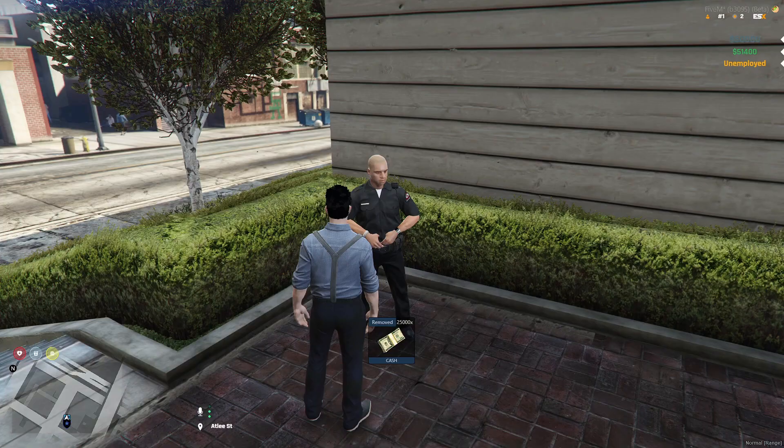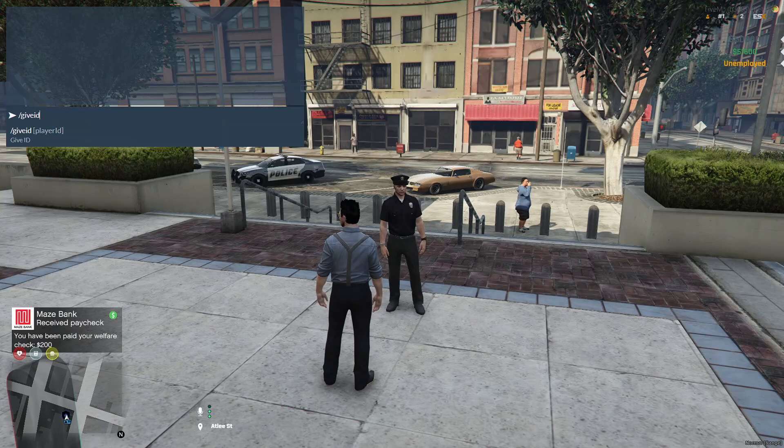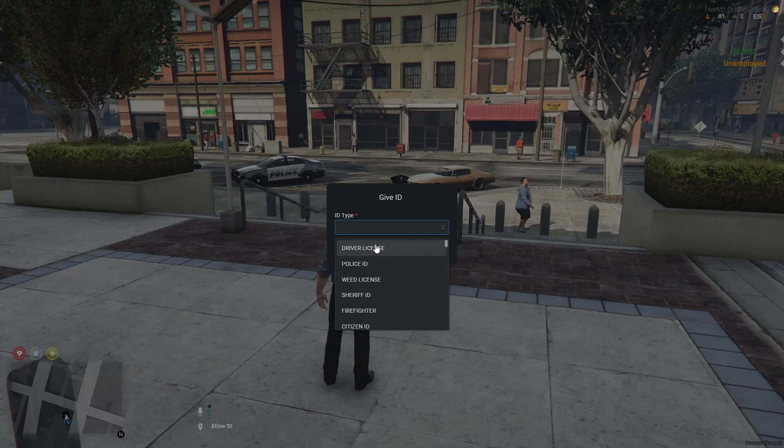Let me show you how an admin can provide an ID to someone. You can type /give ID, then type the player ID and you will be given the options to choose. These are the preset options.